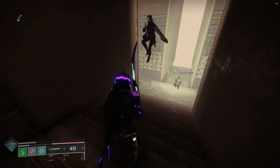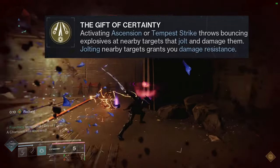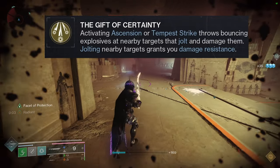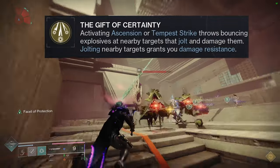The exotic perk is called Gift of Certainty. Activating Ascension or Tempest Strike throws bouncing explosives at nearby targets that jolt and damage them. Jolting nearby targets grants you damage resistance.